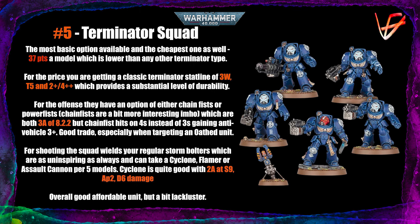For shooting, the squad wields regular storm bolters, which are not great. For now they're just plinking shots that, if you're lucky, can kill off maybe an ork. But the squad can take one heavy weapon per five guys — that can be a cyclone missile launcher, which is in addition to the storm bolter, so that's why I like it so much. Flamer and assault cannon — I'm not sure I like them, and the assault cannon isn't twin-linked so the best you can hope for is rolling a 6 to wound for a dev wound. I like the cyclone missile launcher the best.